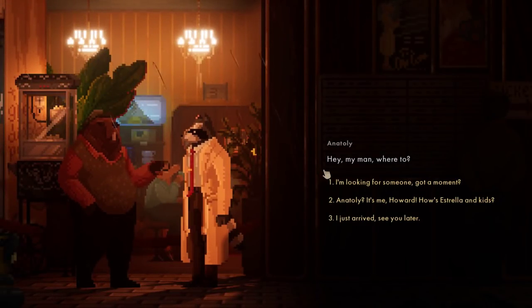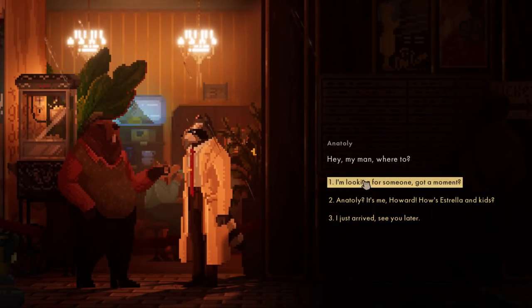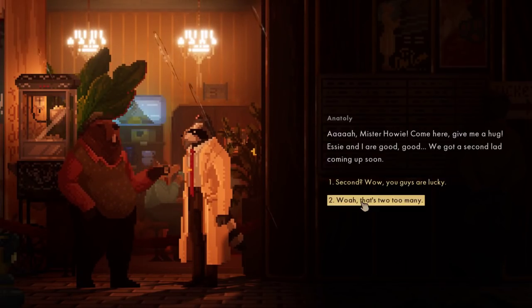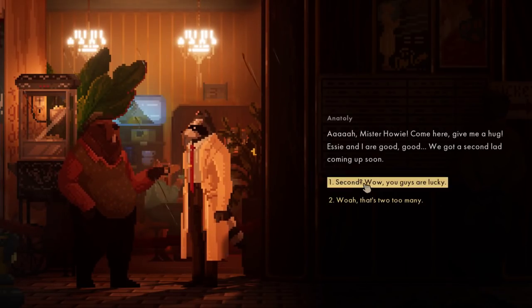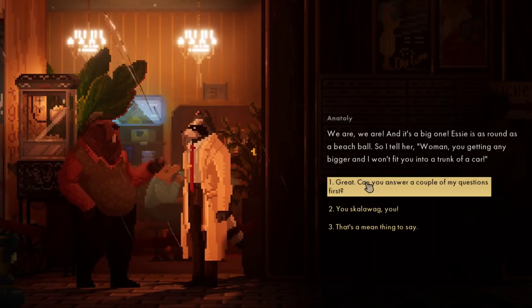Anatoly. Hey man, where to? Anatoly, it's me, Howard. How's Estrella and the kids? Mr. Howie! Come in and give me a hug. Esty and I are good. We got a second lad coming up soon. Second? Wow, you guys are lucky. And it's a big one - Esty is as round as a beach ball. So I tell her, my woman, you getting any bigger and I won't fit you into a chunk of a car.